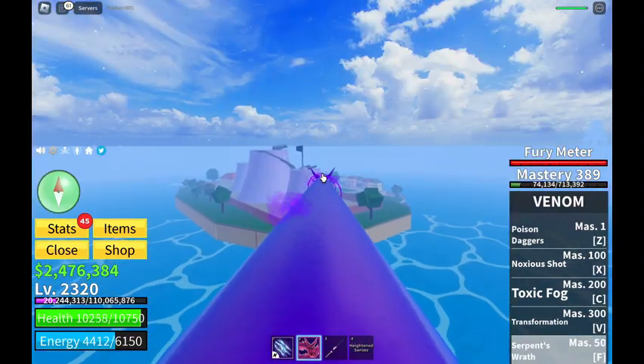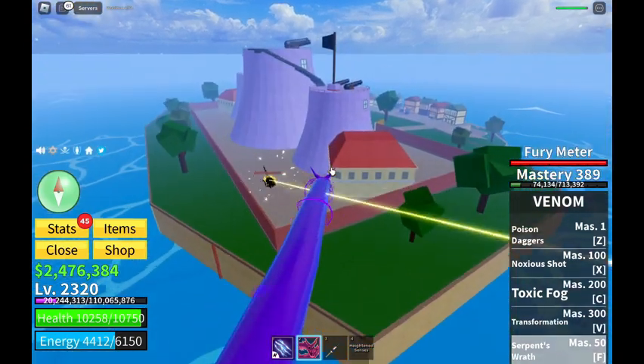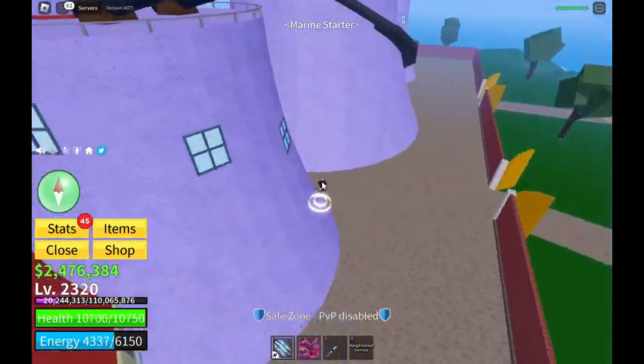My PvP is turned off — this is great. PvP disabled, which means I'll be able to use my ultimate plan: click the home button and go straight to Pirate Starter.